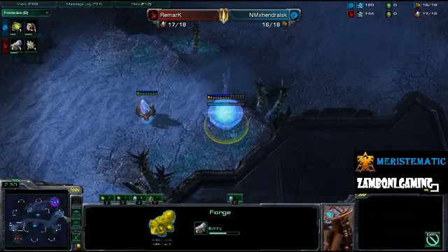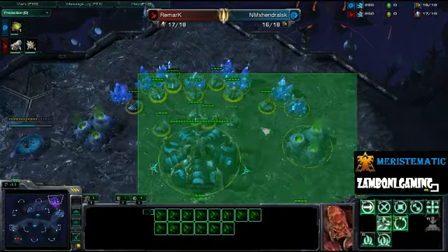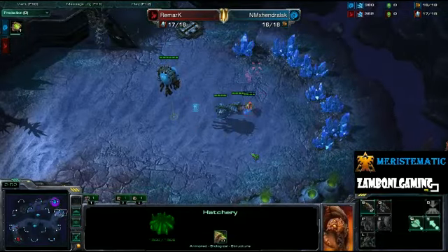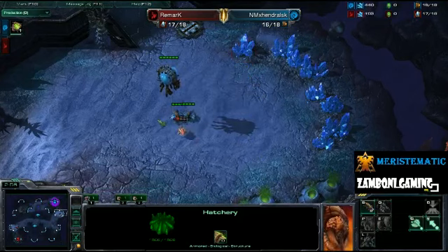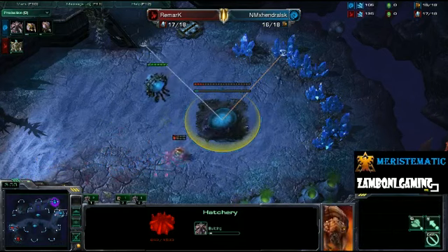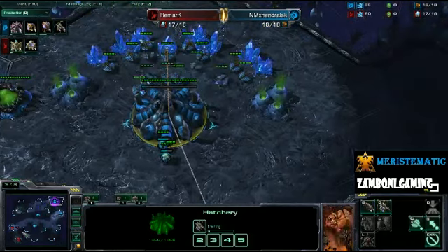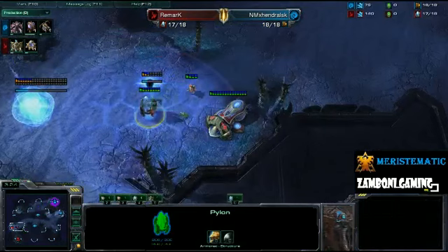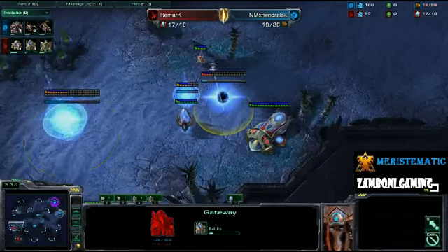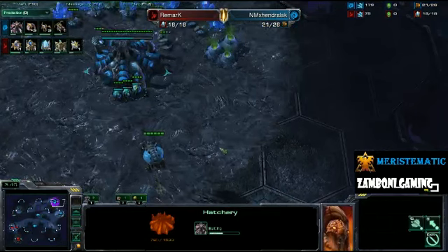If you see your opponent is going hatch first, you can go Nexus first — it feels fairly safe that no Zerglings are going to come barreling down your front door. But Remark is going to be a little bit safer. This is a Masters League game. Remark being annoying with this probe as he does block the hatch for a pretty good amount of time. He doesn't actually put that Pylon down, which would be a waste of minerals since he already saw his opponent's pool. His Nexus is down about halfway already, which is always a good advantage to have as the Protoss player.